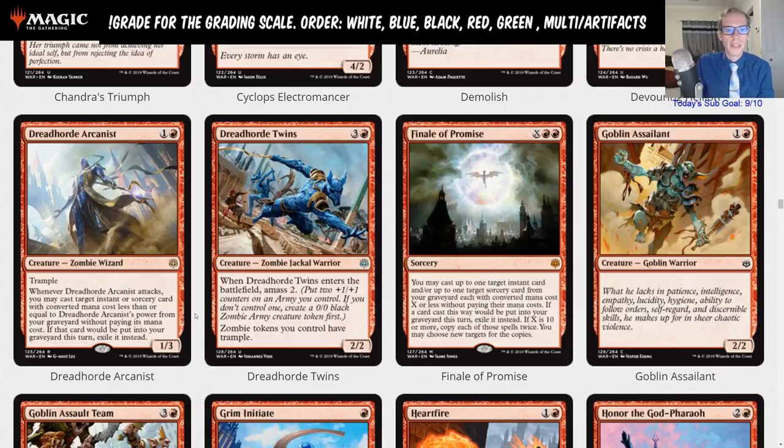You can't instant-pump the Arcanist in response to its own attack trigger, because when you attack you put the trigger on the stack with a target already chosen. So you cast your pump spell first, put it in the graveyard, then attack and get the trigger to recast that pump spell. You can also give it indestructible with Sheltering Light, and recast that the following turn when you attack again.